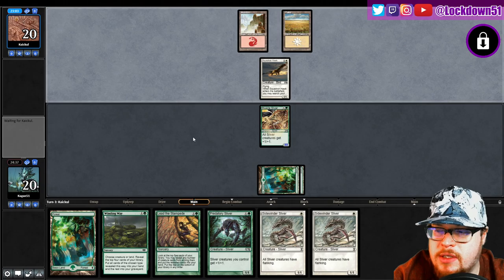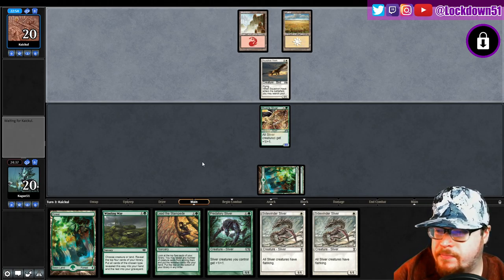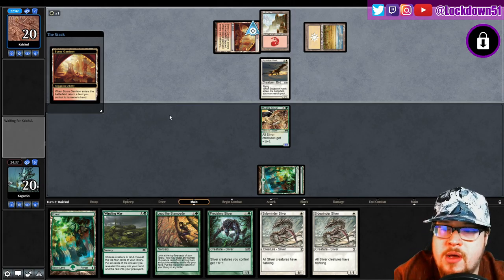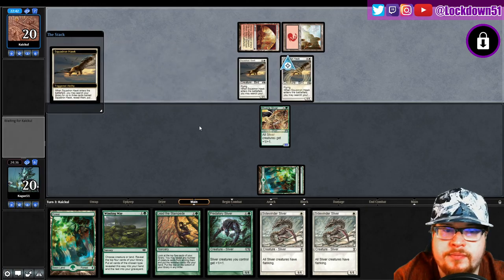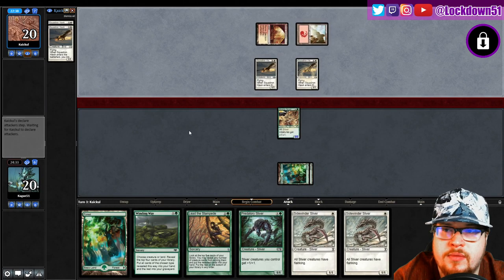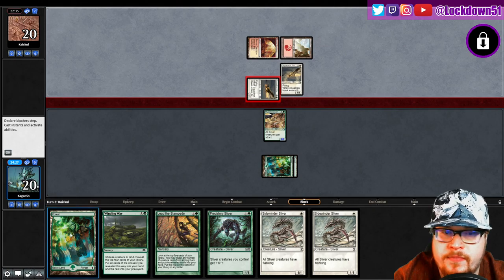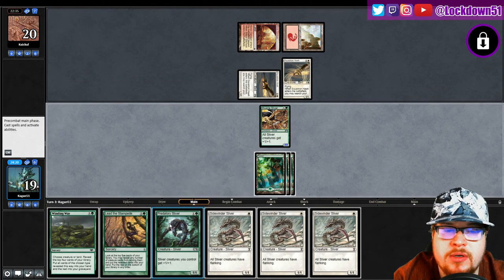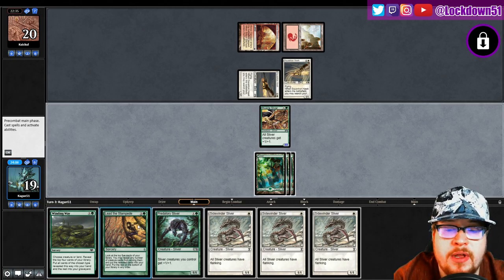Debating on if we want to maybe just try doing a Winding Way here, try to find a Gemhide or something. Sidewinder isn't super relevant yet — they just got some 1/1s and we're gonna have some 3/3s. Let's see what we draw first. They're playing kind of slow Boros — Garrison, popping the land back. They got lots of Squadrons. Not gonna do anything — wow, we are getting a lot of those.